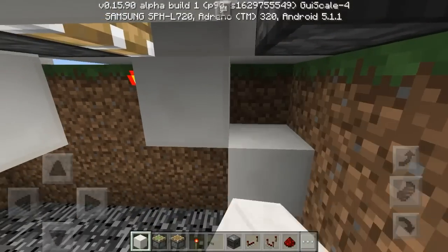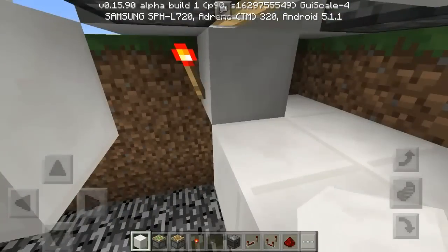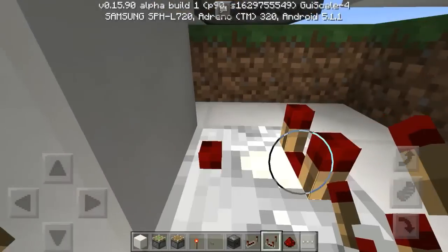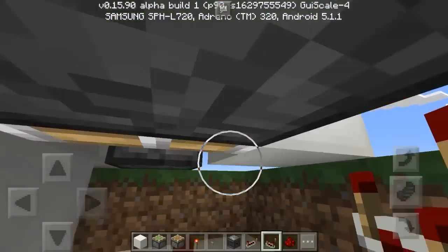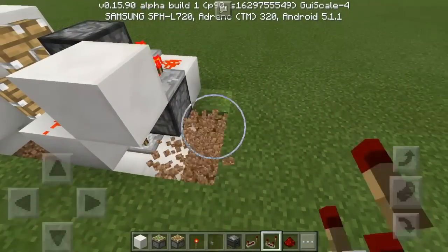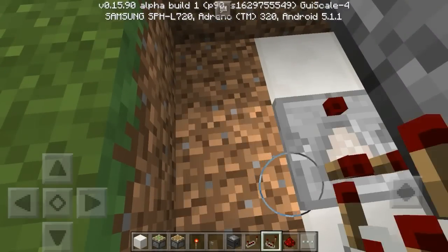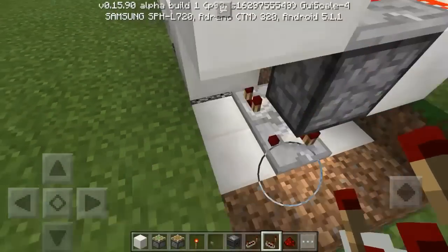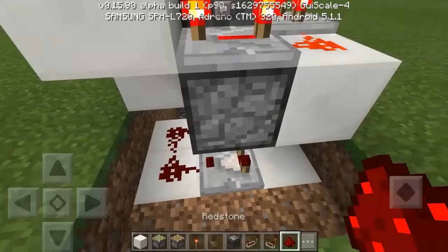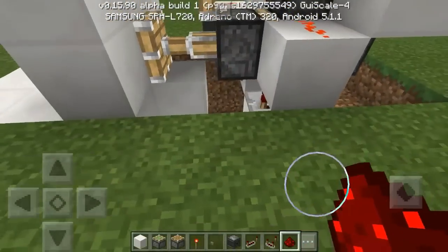Now we need to place our pulse extender. Place a block there, then four blocks right there. Take a comparator, place it right there going into that block. Then place a comparator on the middle block going this way — so the first one goes into that block and this one faces this way. Then take redstone dust and place two right there and one right there. That's our pulse extender — when you put a pulse into it, it lengthens it.